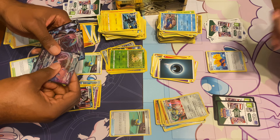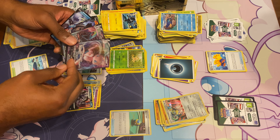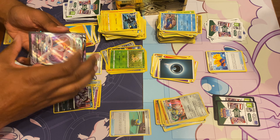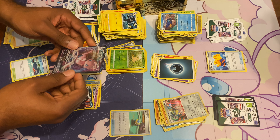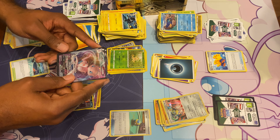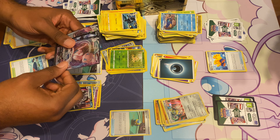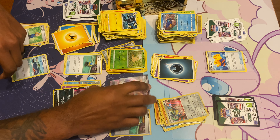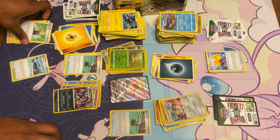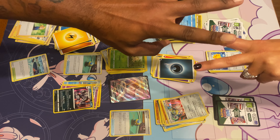But that is it for today — this is the box opening. We got a Secret Rare Energy, we got an Inteleon VMAX and a Mew VMAX. All in all, I'm just glad we pulled a Mew and I'll try to figure out how to get the rest of them because the other ones are like $100 to $150 apiece — I'm not paying for those. So if anybody's got a Mew and you want to trade, hit me up. This is the New Never Used, and we are out. Peace!